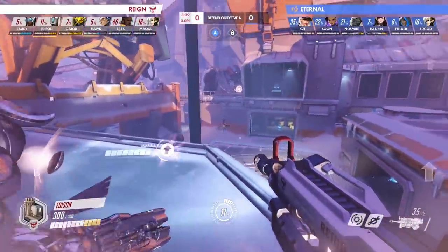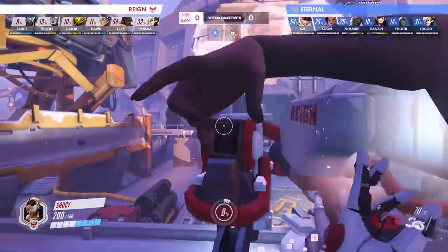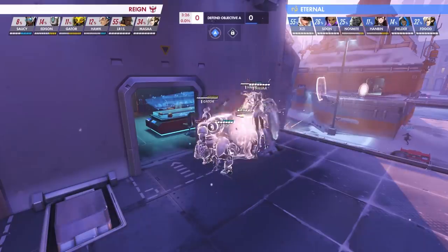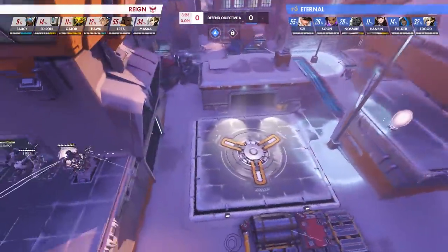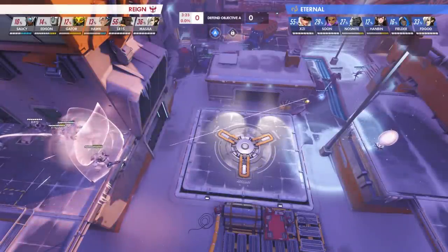The beauty of the Reign's strategy doesn't end here though, as they quickly redeploy another teleport as soon as it's off cooldown to reposition themselves on the high ground on the opposite side of the point. This effectively grants the Atlanta Reign the ability to access both high grounds overlooking the point, and with what happens next, we can see their plan truly come together.